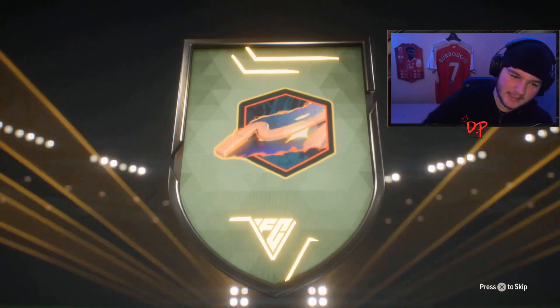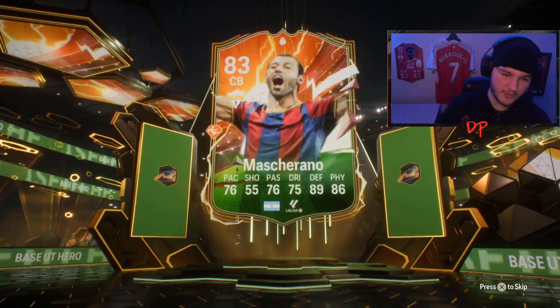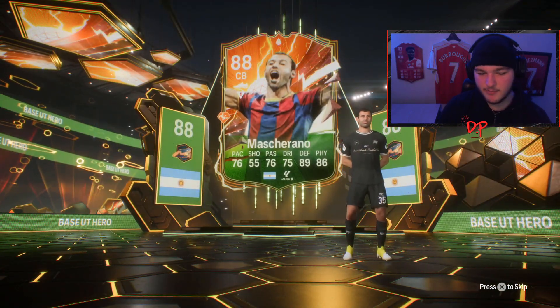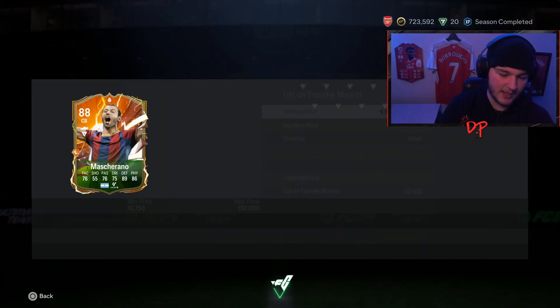Mascherano, isn't it bro? That hero badge is off center — that annoys me so much. Mascherano — that dynamic image is also off center, that really annoys my OCD. I think it's pretty standard, an L I guess, right? Like it's not bad — you can't really get an L in these packs because they're so cheap. Should've got like Peter Crouch, but it's just underwhelming.